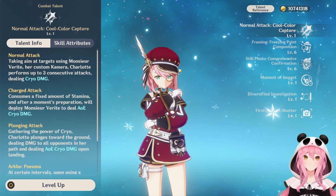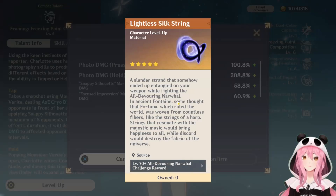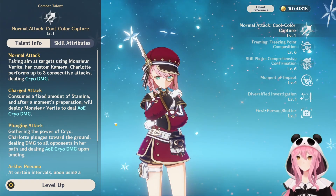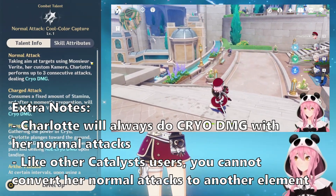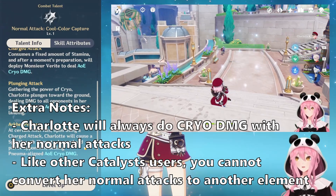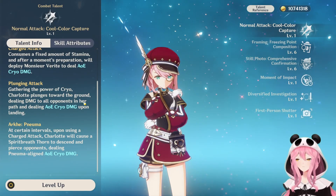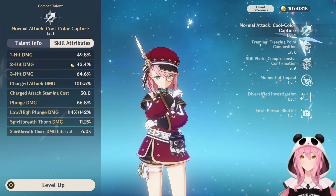You might notice my talents are not at level eight like they usually are in my guides — that's because she needs a certain weekly boss's materials which I haven't been able to farm enough times yet. Going back to her normal attack talent, it's a standard normal attack for a catalyst user: a three-hit combo, a charge attack with a small AoE, and plunging attack. She also deals Pneuma damage with her attacks, so keep that in mind for Pneuma-related mechanics.